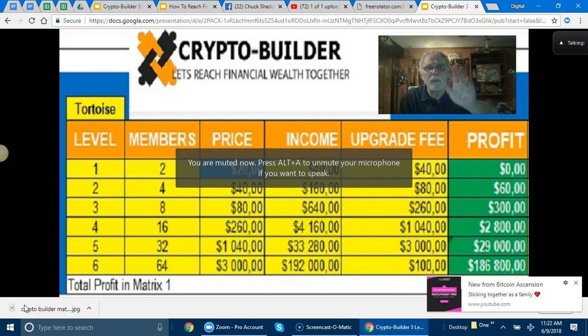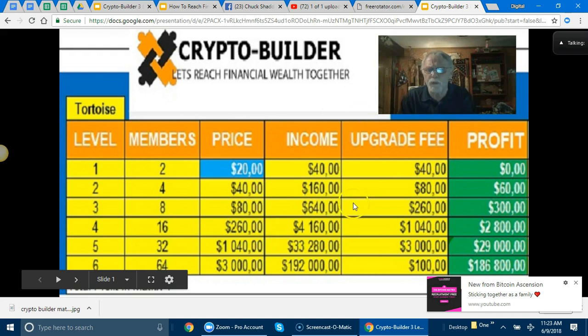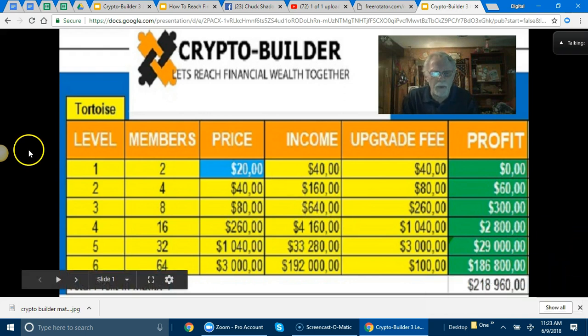Friends of people helping people club.net, I'm going to try and decipher this matrix for folks so that people really understand it. What I'm going to do is use just the tortoise matrix, because the tortoise, the ambitious, and the liftoff all basically work the same — they're just different values, as you can see on this matrix. I'm also going to walk through a little explanation word by word of what it's all about. So here we go.